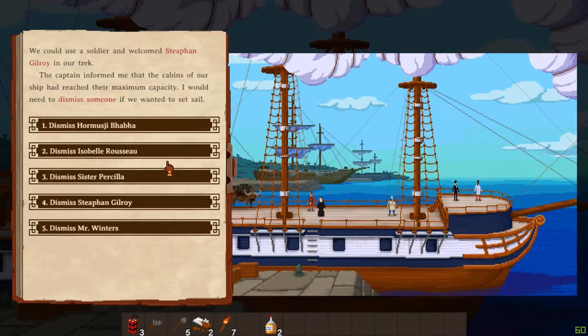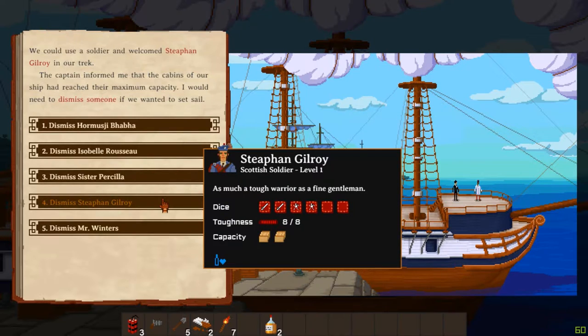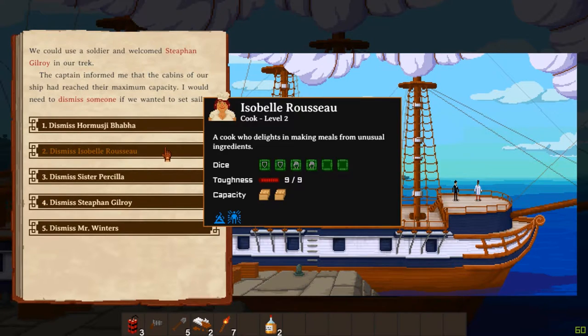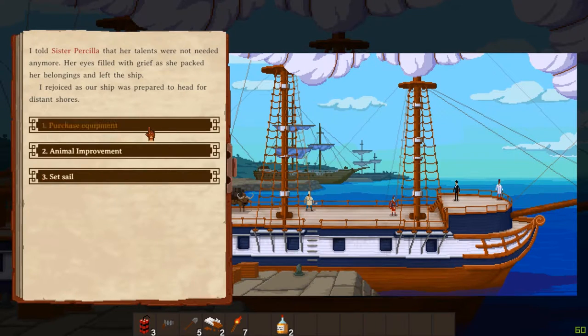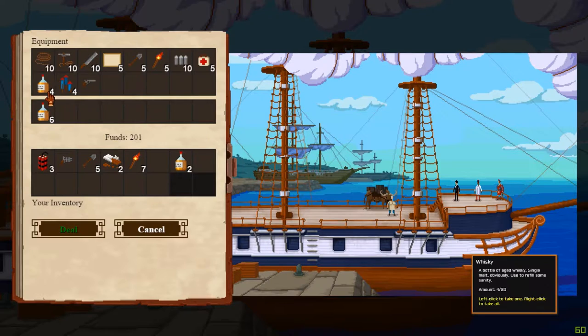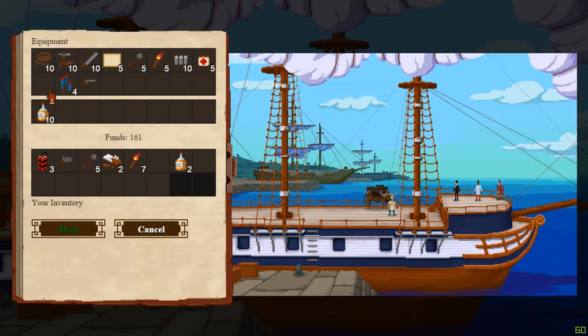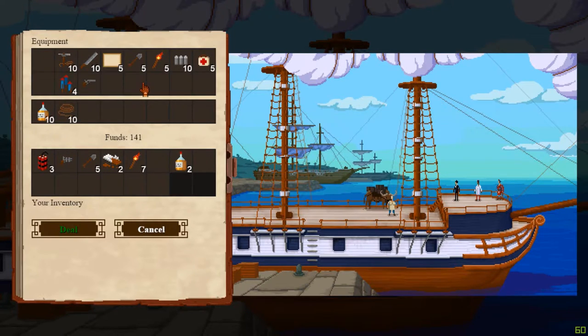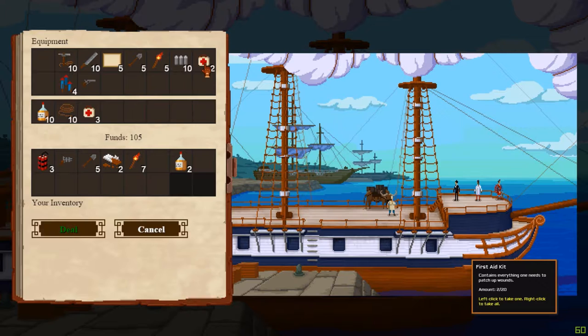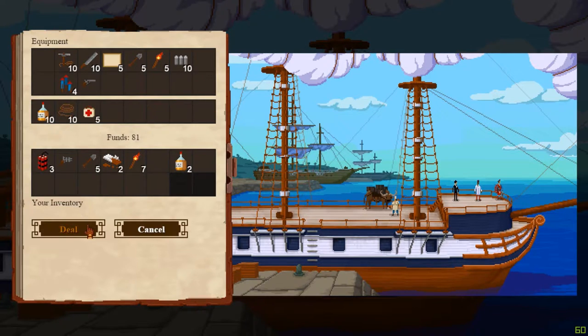We'll pick up this soldier. Who are you guys? I'm going to get rid of the missionary. We're going to purchase some equipment, and we are very lucky to have a nice amount of whiskey to grab. We'll grab all the rope that we can. I don't really want anything else, but we'll grab these just to be certain. Good deal.